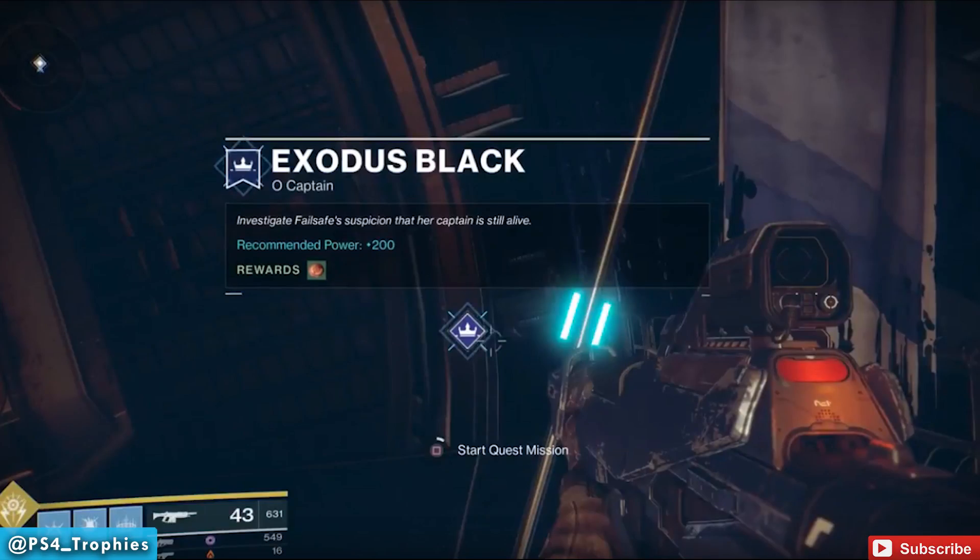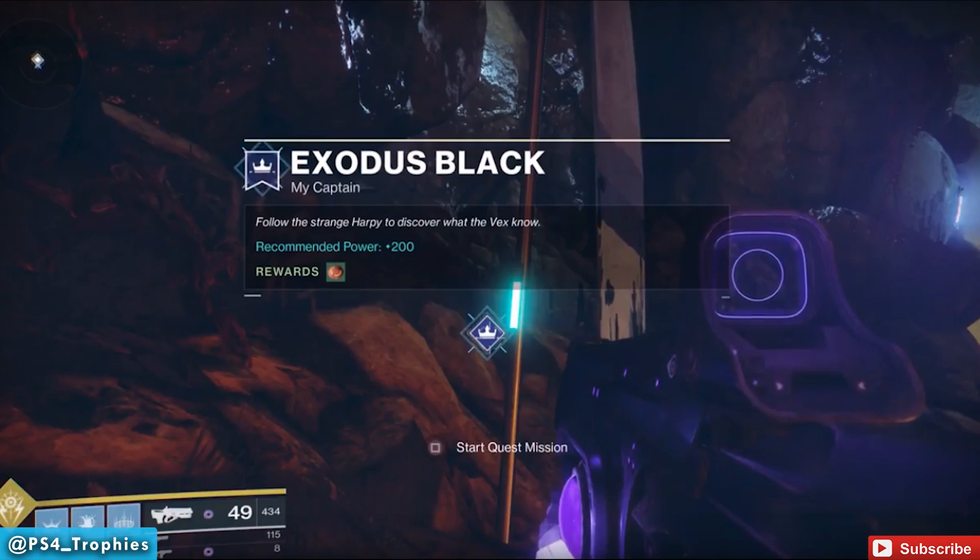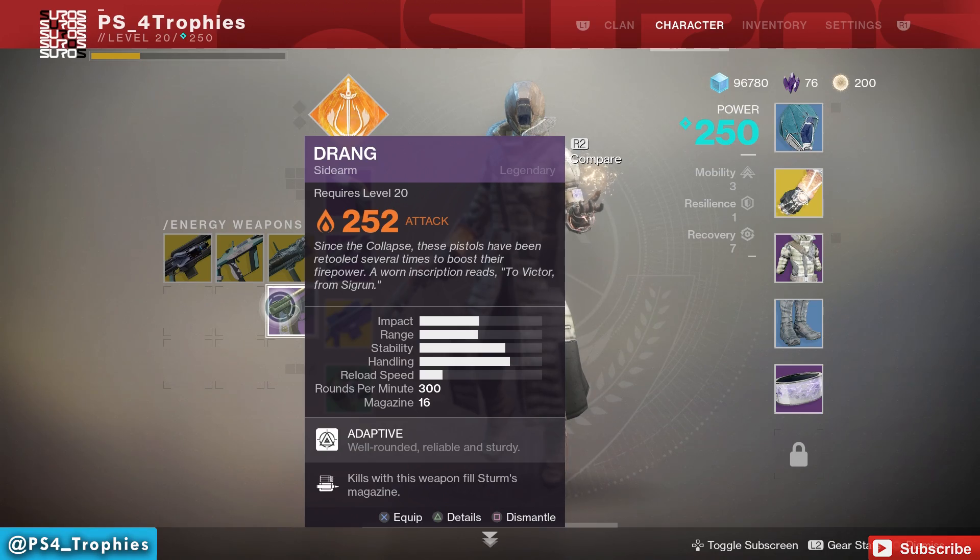It's very simple — you just go up and talk to her. You're going to see the O Captain quest in the Exodus Black area where Failsafe is. After you complete that, do the O Captain My Captain quest. They're very short, easy quests. Complete those and you're going to get two items; one is the Drang, it's a sidearm.